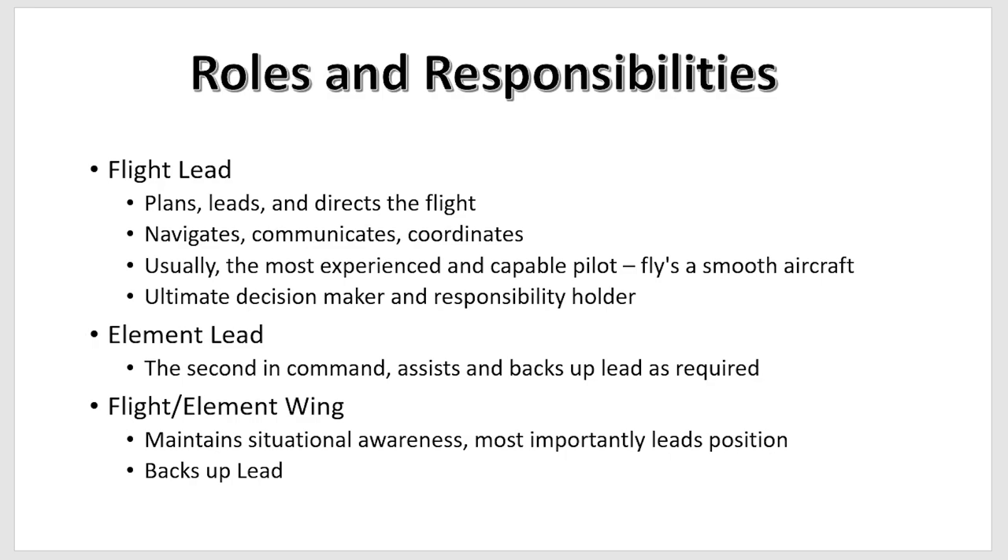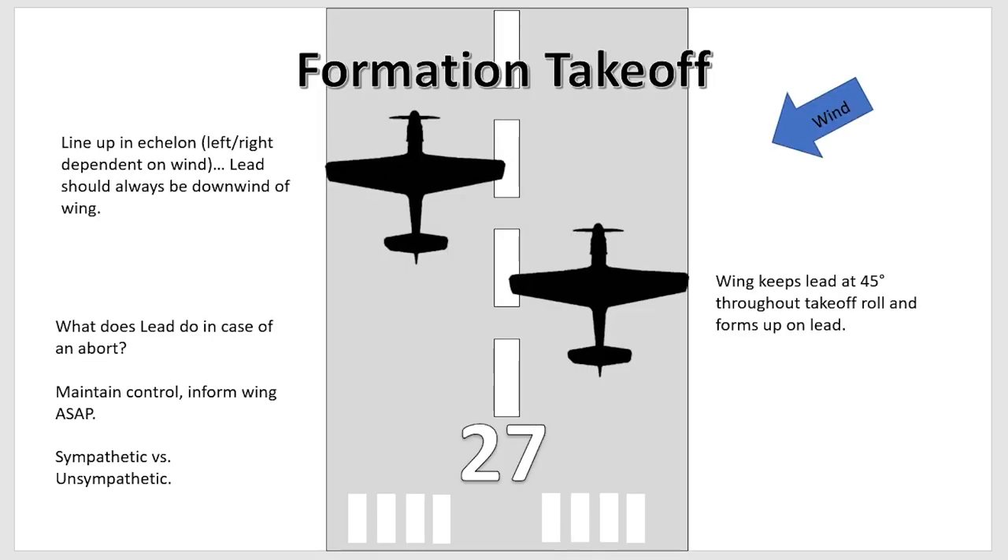Now let's jump into what a formation takeoff looks like. An element is two aircraft, and a flight is generally four aircraft. Here you can see we're lined up in echelon right, which depends on the wind. If wind is coming from the right, the wingman positions away from lead, so the wake turbulence is pushed into an empty lane rather than into the wingman. The wingman focuses at his 45-degree reference — about his 10:30 to 11 o'clock — watching lead throughout the entire takeoff.